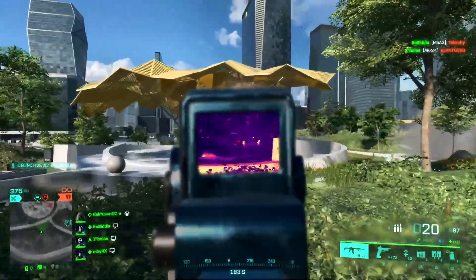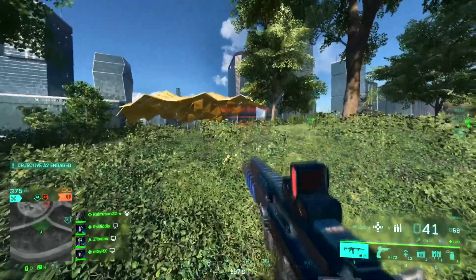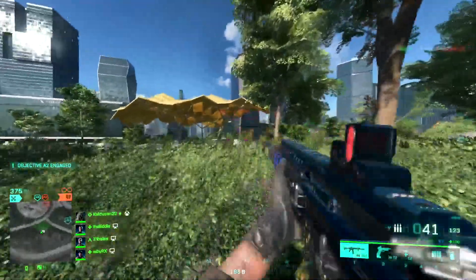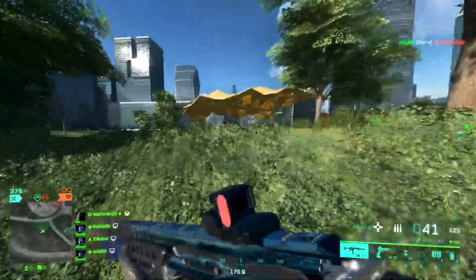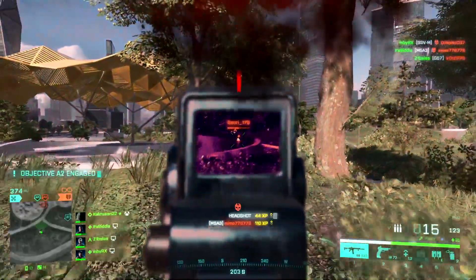When using Falck, these are the gadgets I'd recommend you personally use. Starting off, we've got the Ammo Box. Obviously, it's in the name - Ammo. You can resupply yourself, resupply teammates of both their primary and secondary ammo, gadgets and also their grenade slots.